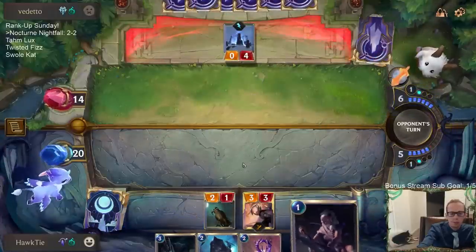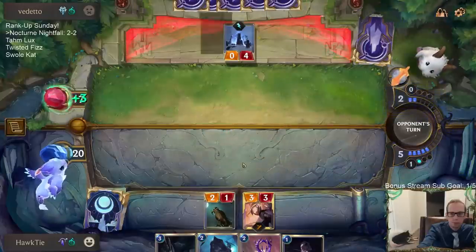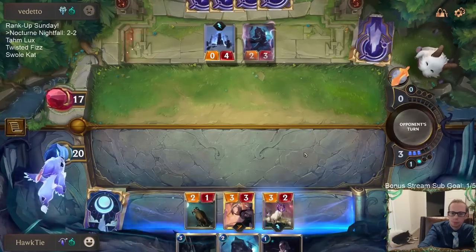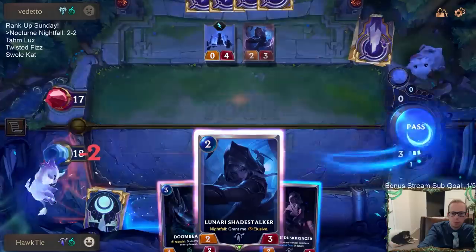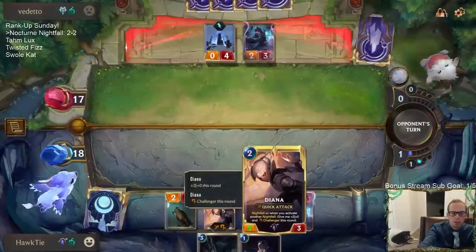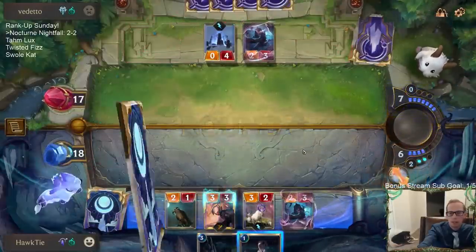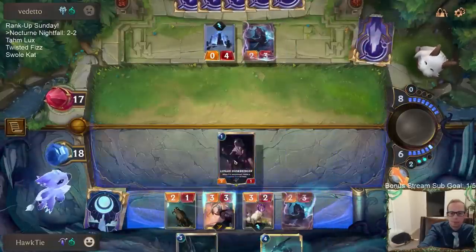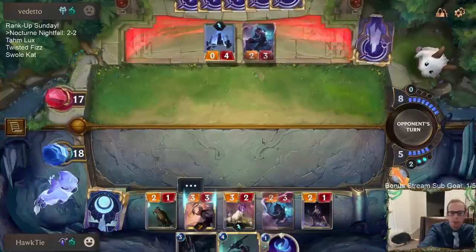Nocturne's at three. I need to be able to play a Nightfall card on their turn. I should have had Lunari Dustbringer in play — if I would have had Dustbringer in play, I could have played both Doombeast and Nocturne.